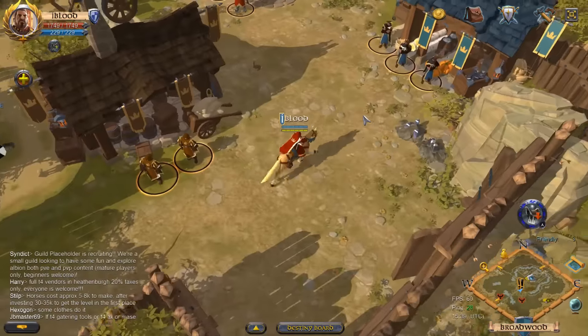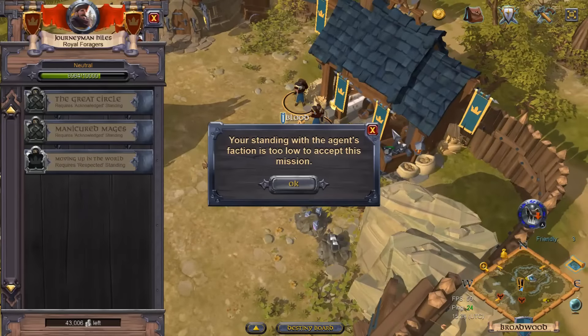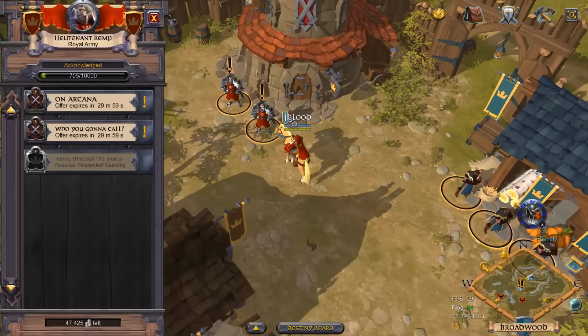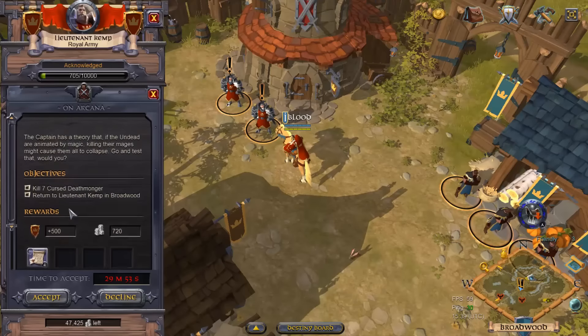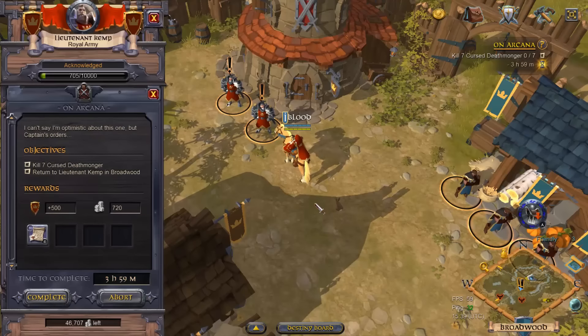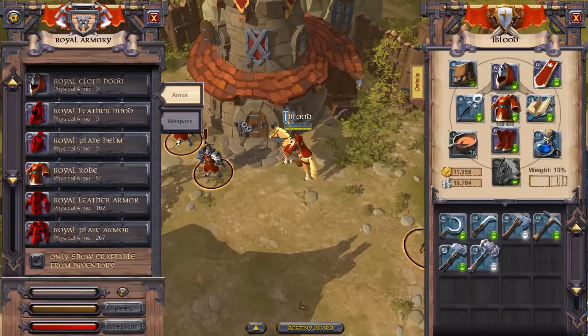As you can see, those neutral quests I can't accept yet, and these crafting type quests I can't accept yet because my standing is neutral — I'm not reputable enough. But the fighting quests, I've done a lot of these so I can actually accept them because I am acknowledged. So what we can do here is accept this quest which wants us to kill 7 cursed deathmongers, and then I get a reward of some royal sigils.